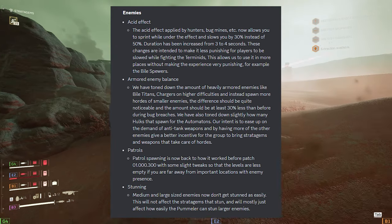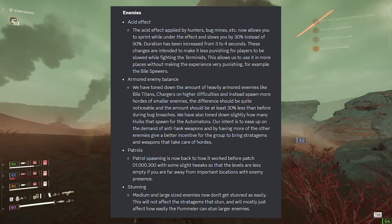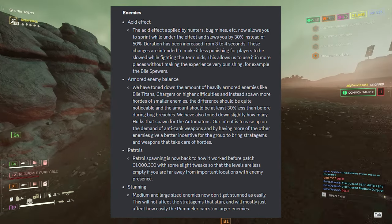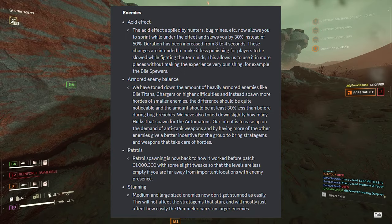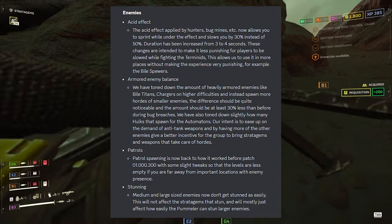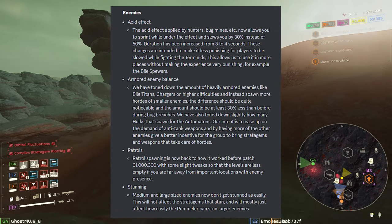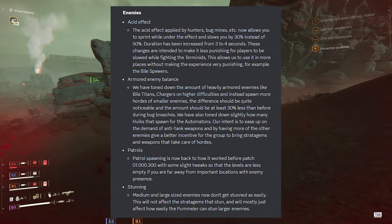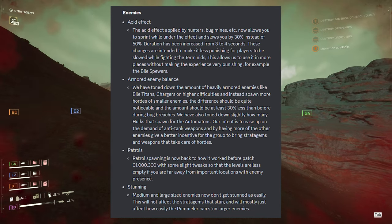For enemy changes: the acid effect from hunters, bug mines etc. now allows you to sprint while under the effect and slows you by 30% instead of 50%. Duration increased from 3 to 4 seconds. For armored enemy balance, the amount of heavily armored enemies like bio titans and chargers on higher difficulties has been toned down by at least 30%, with more hordes of smaller enemies spawning instead. The amount of Hulks spawning for Automatons has also been slightly reduced.